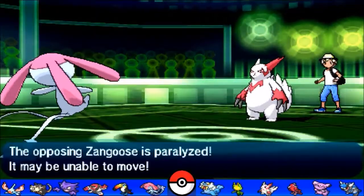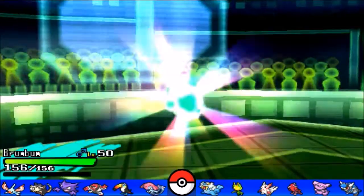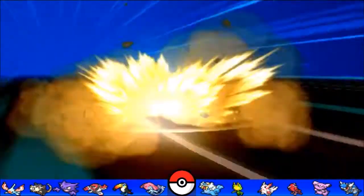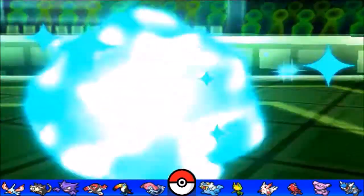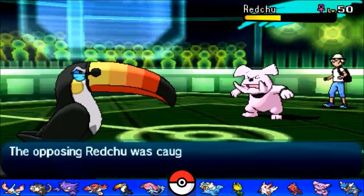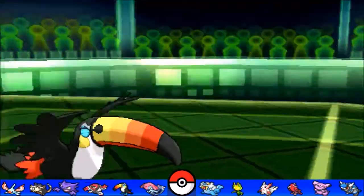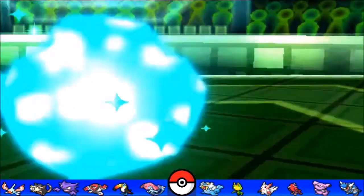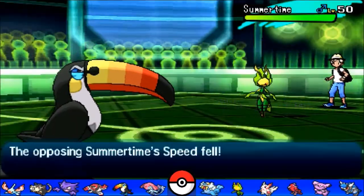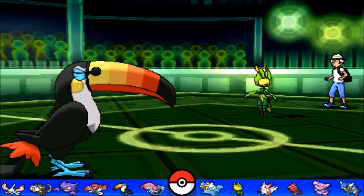Sandslash comes in. All I'm thinking is don't Protect — let me Thunder Wave you. Sandslash is naturally faster but due to the sticky web we outspeed, and he goes for Facade, basically nullifying any chance of Mesprit surviving. With it paralyzed, I switch in Toucannon and go for Brave Bird — and that's a dead Sandslash. I'm loving this mixed set from my friend. He brings Granbull to soak a hit, but with Boomburst I can deal roughly 60 percent to a defensive Granbull — it's not going to take it.